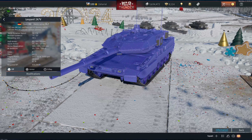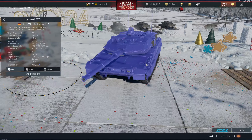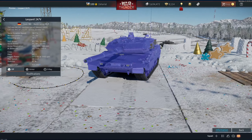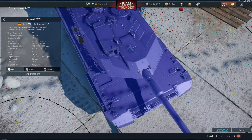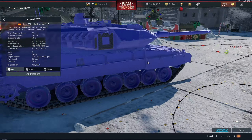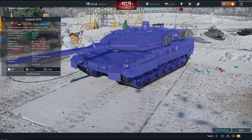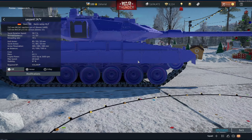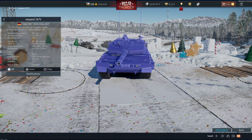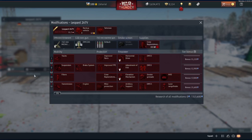Welcome back! We are on the War Thunder dev server and we're checking out the new ground forces that are coming in with the next update. This beautiful monstrosity right here — don't worry, I'm sure by the time it reaches you in the game it won't look quite like this — but this is the Leopard 2A7V. It is a legendary platform that we've been waiting for in-game for some time now, and here it is!